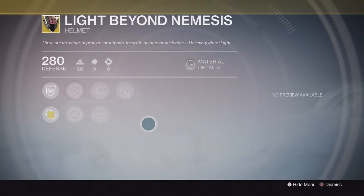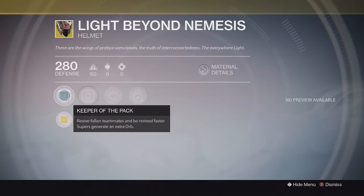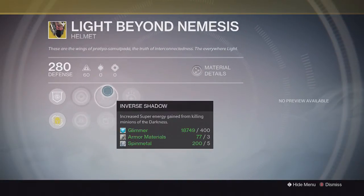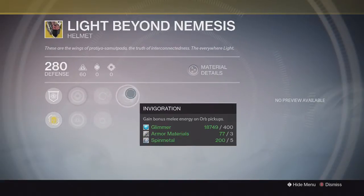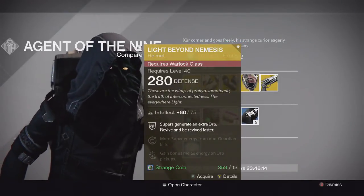For the Warlock we have the Light Beyond Nemesis exotic helmet. It has the Keeper of the Pack perk which allows you to revive fallen teammates and be revived faster, and supers generate an extra orb. It also has increased strength and intellect, Inverse Shadow for increased super energy gain from killing minions of the Darkness, bonus super energy from special weapon kills on minions of the Darkness, and bonus melee energy on orb pickup. A pretty good PvE helmet that will also be useful when Trials of Osiris comes back.